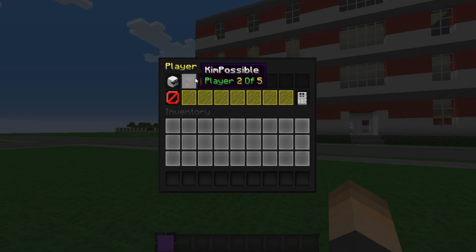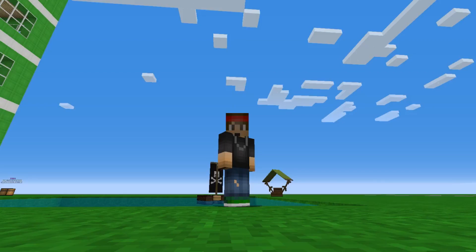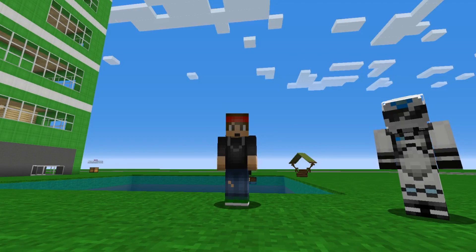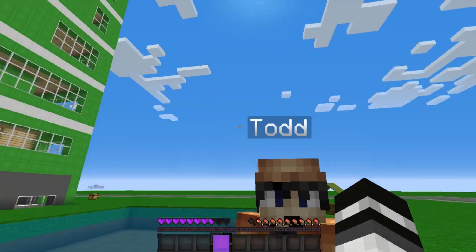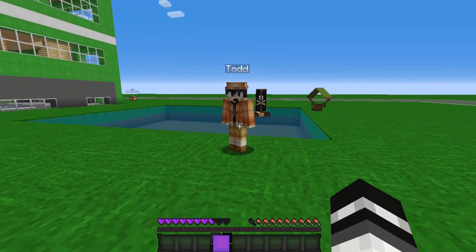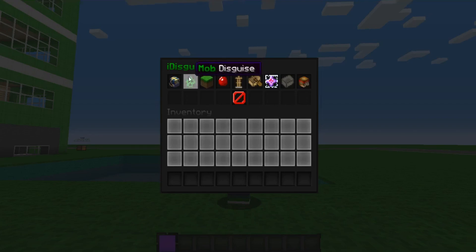Let's go with Players. We have a list of players that have been on my server before — Bobby, possible, don't, Beast Gamer 25, and Todd. Let's go with Todd — I like his skin. Now we're disguised as Todd. You don't really see anything different because you can't see your own disguise, but from Bobby's point of view, I am Todd — I have the username, I have the skin. Pretty sweet!